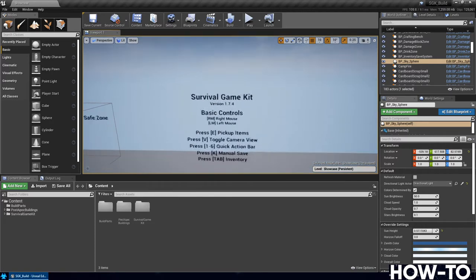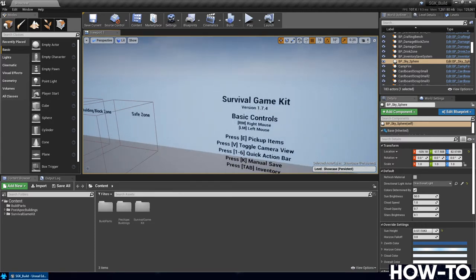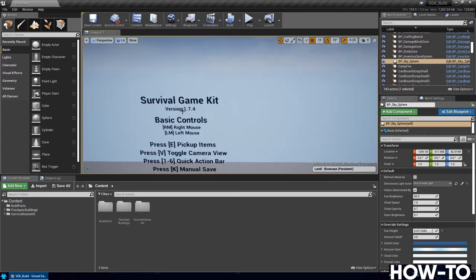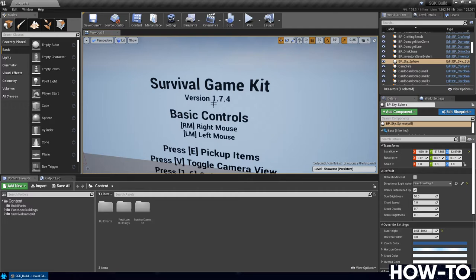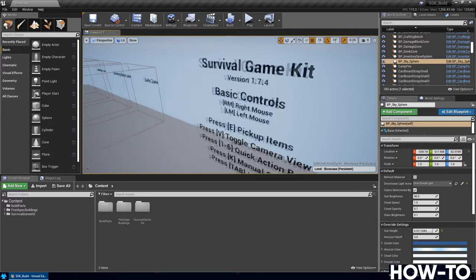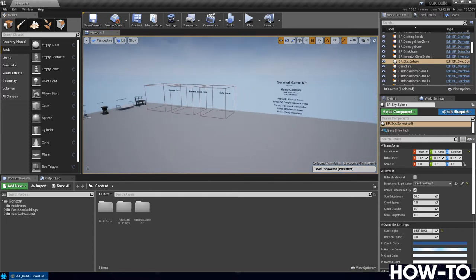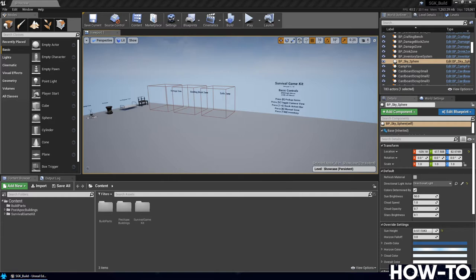You should be in the main screen with Survival Game Kit loaded — it should say 1.74 here. If it does not say 1.74, make sure you are using the appropriate video. If it says 1.8, you need to be doing updates from 1.8 onward, not this patch. So make sure you're on the correct version. To begin, we need to fix an issue where the save system is not loading duplicate grids for new clients.